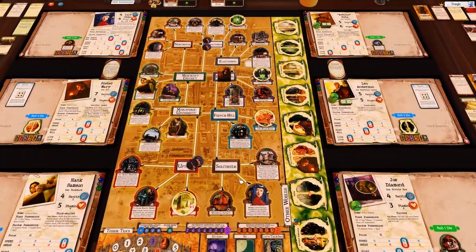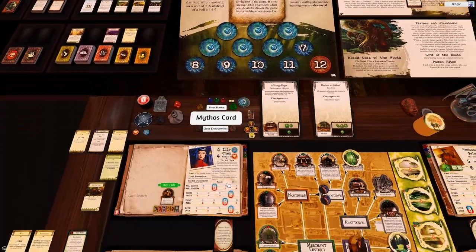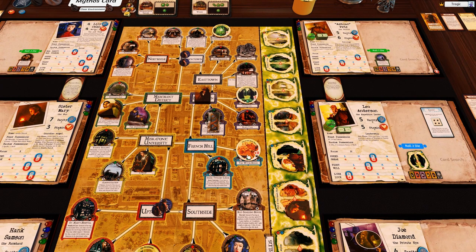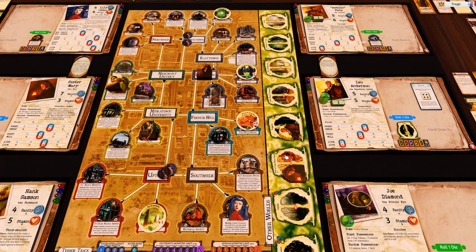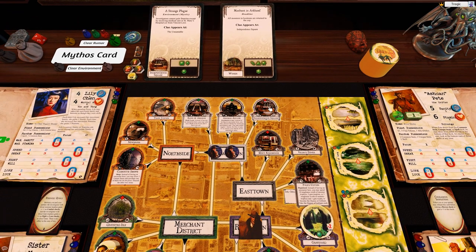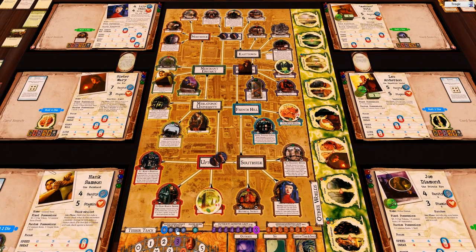I forgot to actually remove the gate when I did that action. What gate am I going to remove? I can't remove Yogoth and I can't remove the City of the Great Race because we've got people in the other world there. I think the one to remove is Independence Square - it is a higher frequency gate, but we've had two things already open there. We can't take it as a trophy and can't seal it, but we are one gate down - we now have three open, remember five total loses.